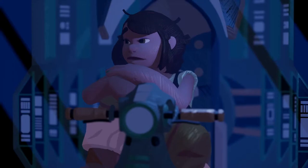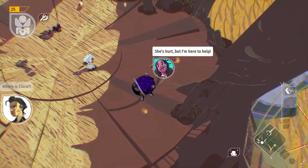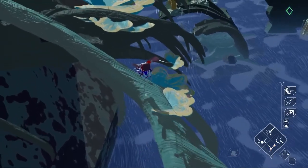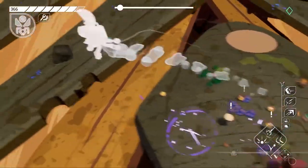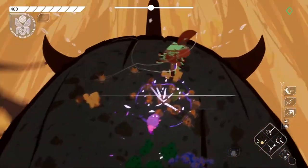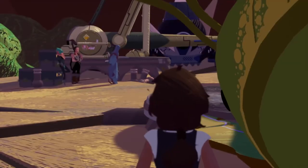Stonefly's sprawling story will take you to many different kinds of super cool environments, each with compelling objectives. We've got story-driven missions, exploratory patrols, and high-risk, high-reward timed challenges. That last one, called Alpha Aphids, is my favorite. This is just one of the many awesome challenges you'll encounter along Annika's adventure.